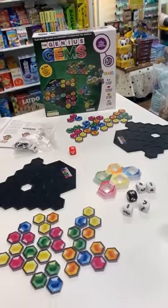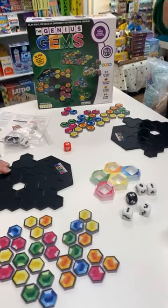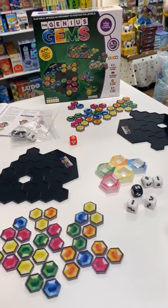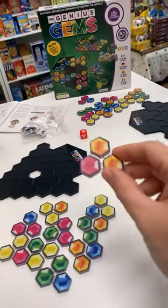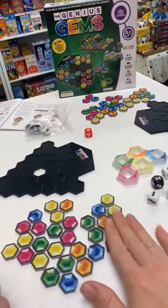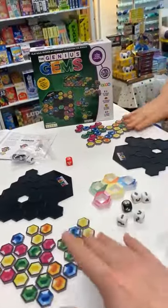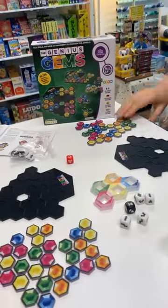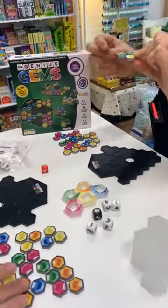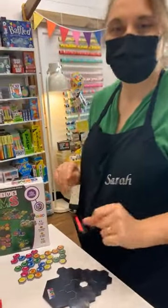This is a new game from the Happy Puzzle Company. It can be either competitive or single-player. It is a brain teaser — it has dice and these double-sided gem tokens. The tokens are flat, and when you're starting off you don't want to mix them up, so try to keep them separate, otherwise it takes work to make sure you've got the same pieces on each side.